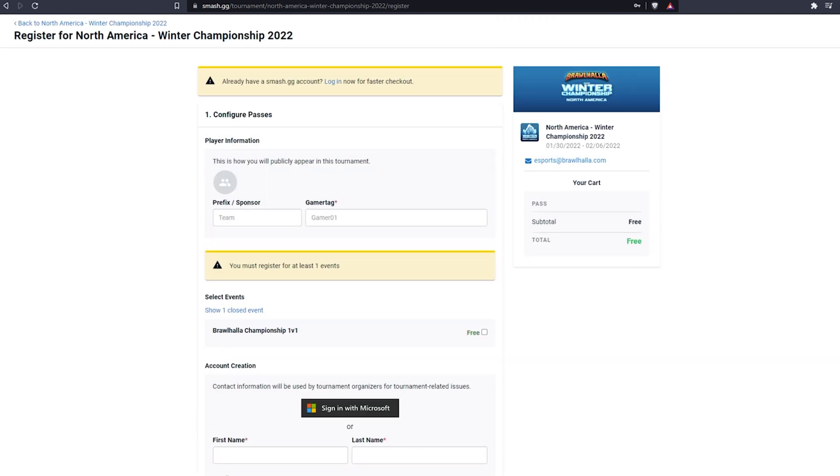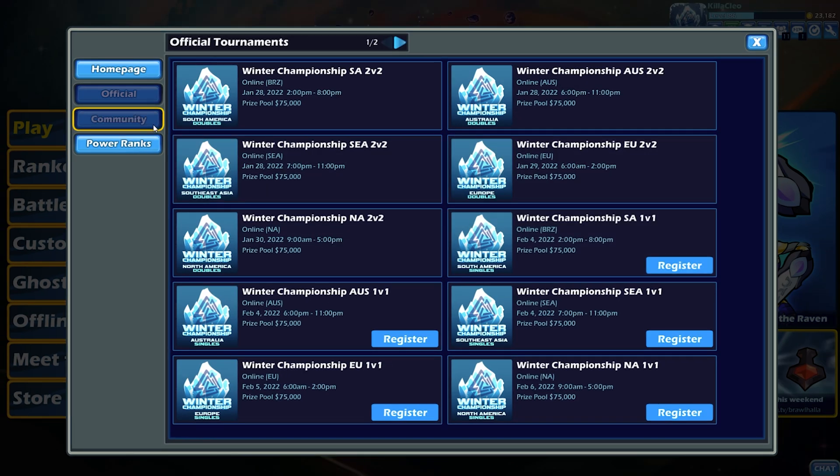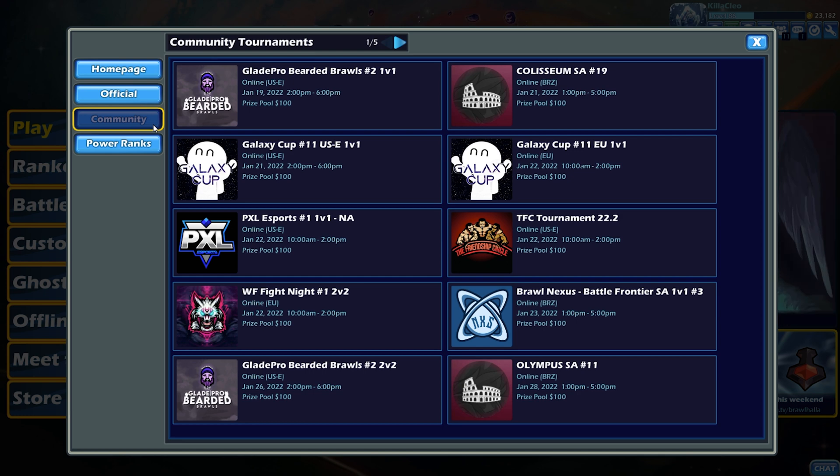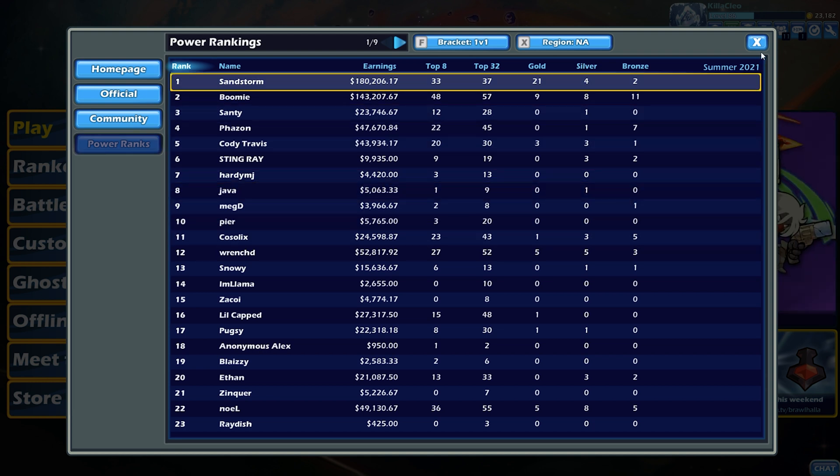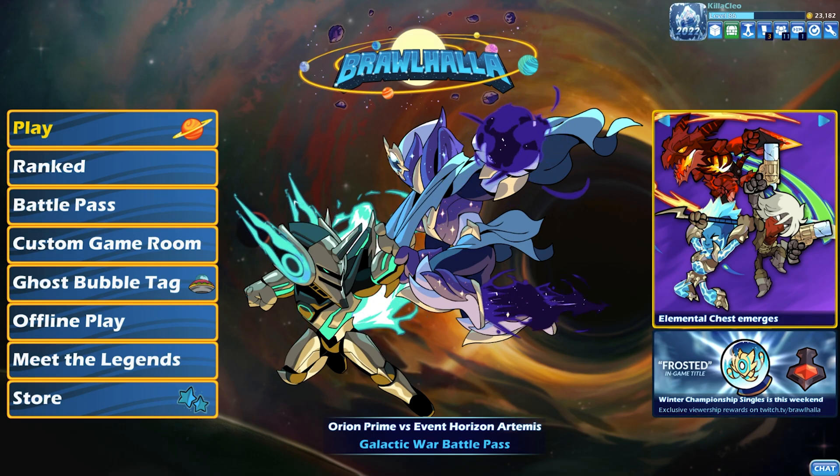You can also go back to the game and hit the community tab to see any community tournaments you might want to sign up for, as well as power ranks of all the past tournaments sorted by region. Signing up for tournaments can be a little bit confusing, and I think this is the easiest way to do it.